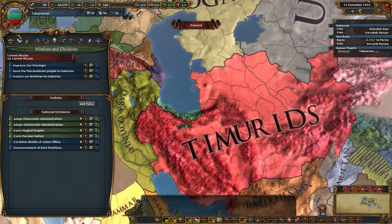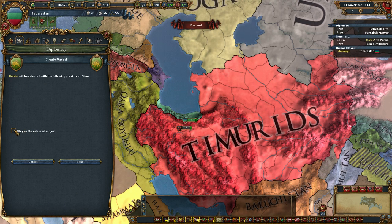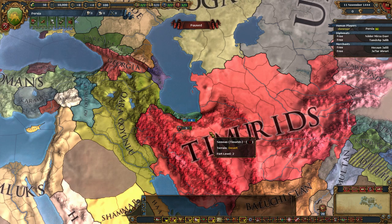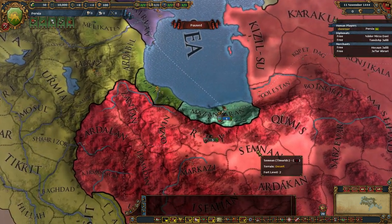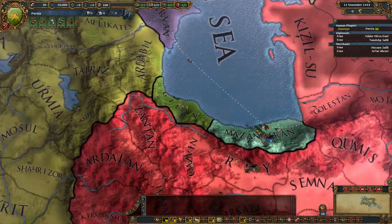Alright, so how do we do this? Well, we're gonna do Create Subjects, release Persia, play as Persia. And we're done. Interesting — the Steam popup is not showing anymore. But if I check my Steam... No. I did not get the achievement. Twitch chat, you lied to me. It didn't work. You told me that would work.